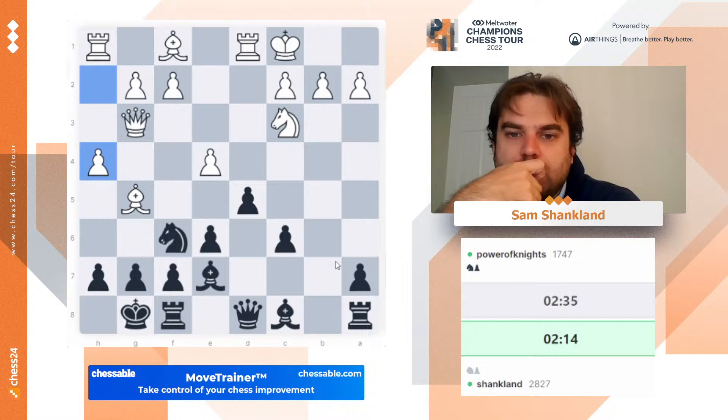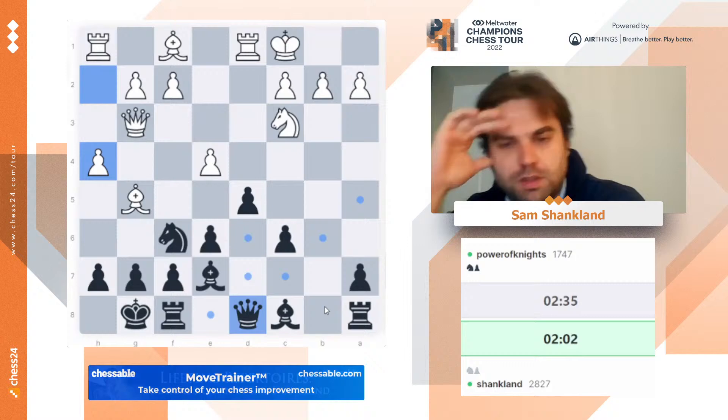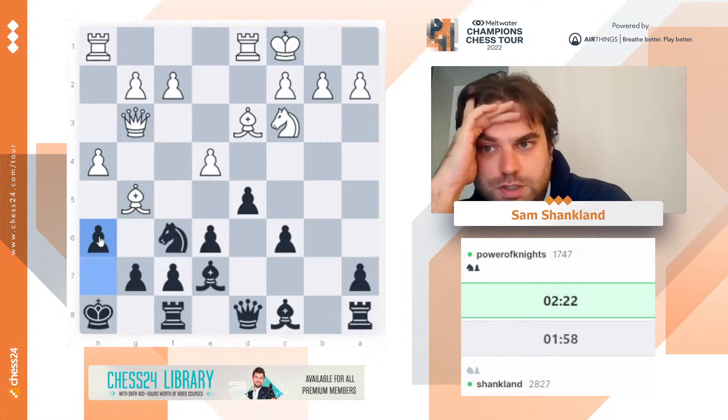So I'm going to go king h8. I'm annoyed by bishop h6 in a lot of these positions — I want to go h6 next. It's probably not an exciting move, but it is a safe one. Also, here it means that after e5, I can go knight d7, and I'm no longer worried about being directly mated. So let's go h6 and challenge this bishop. He doesn't actually have to move it because hxg5 would be really asking for trouble.